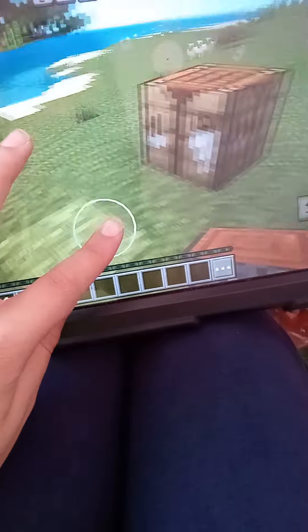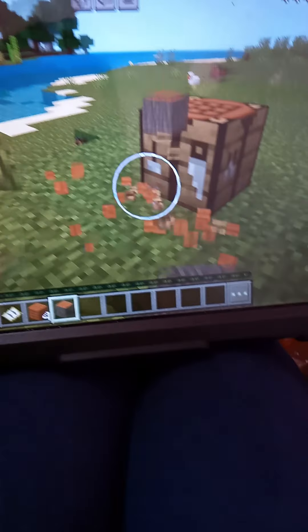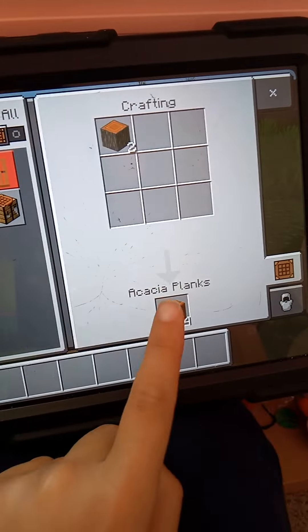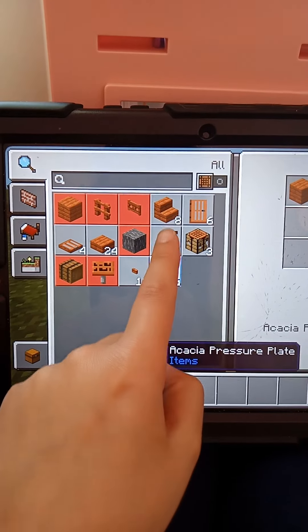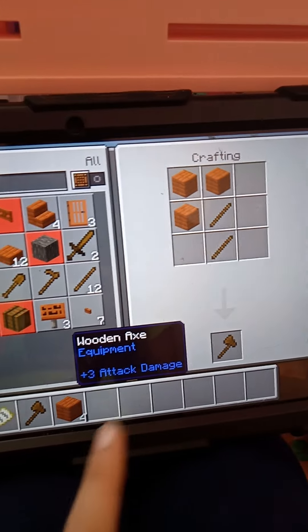Now that that is good, we're going to... Oops. We are going to do this. And we are going to click right here, and then we are going to click right here. And here. And then click here. Click here, and then you click here. And then you make an axe. And there you go.